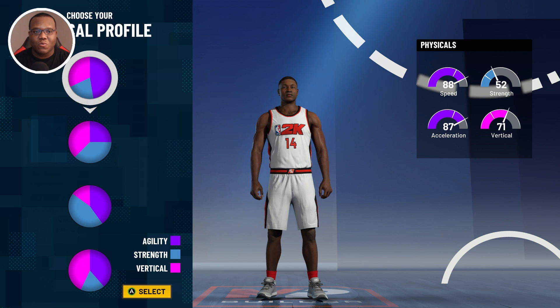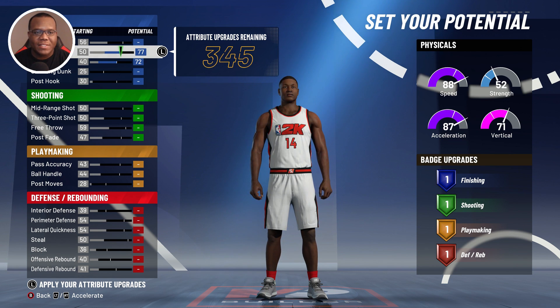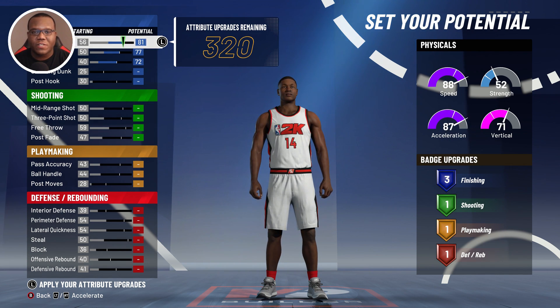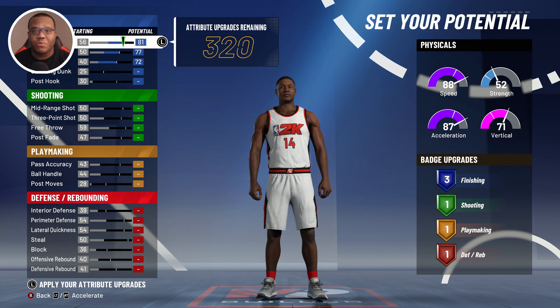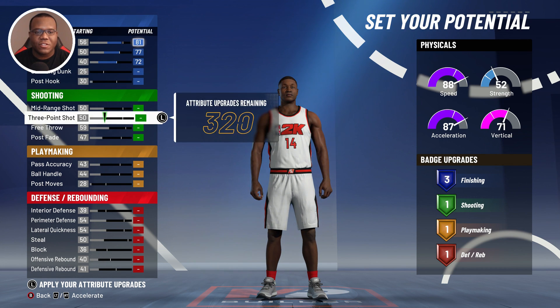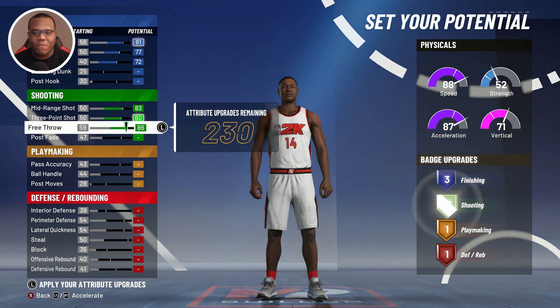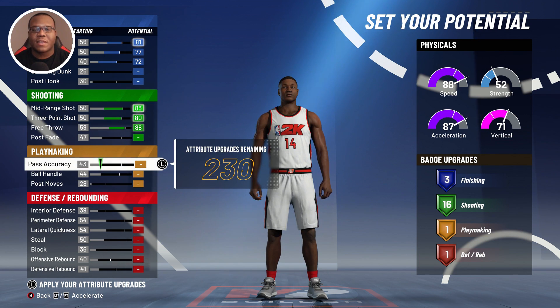As far as laying out the 404 attribute upgrades, max out driving dunk and close shot, then drop close shot down to 81 — that way you still have your three finishing badges. Going into the shooting category, max out mid-range and three-point shot, and drop free throw to 86 in order to save a few attribute upgrades, keeping us at 16 once we get to playmaking.